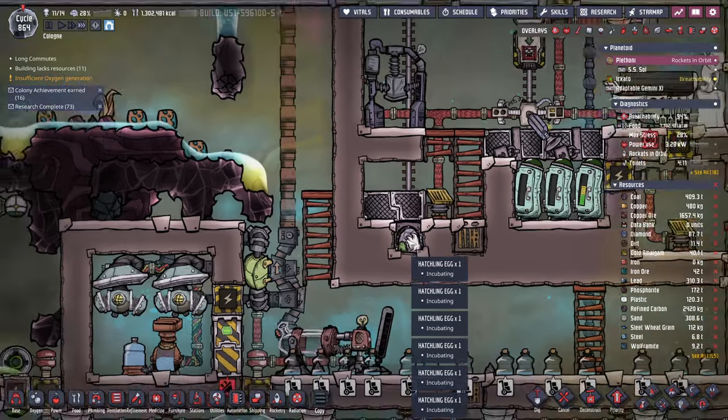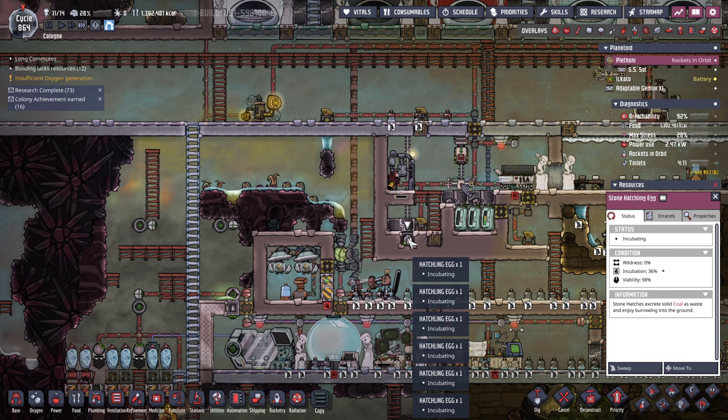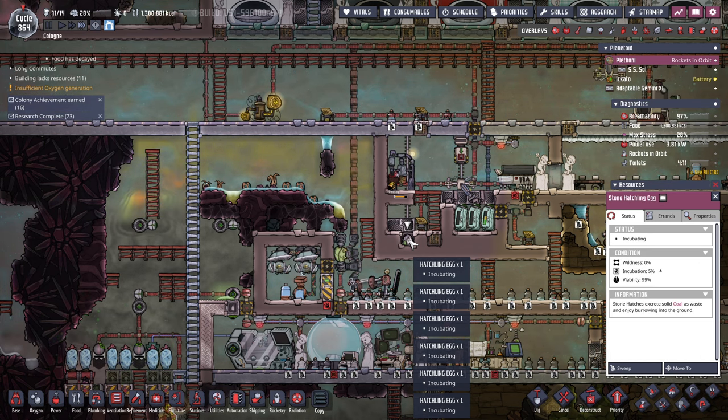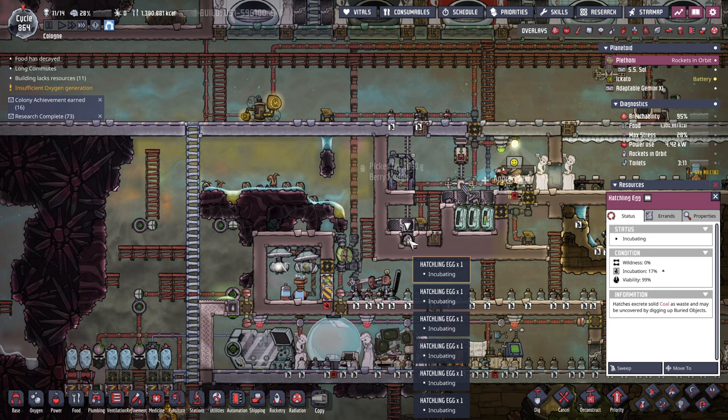Have you not emptied? I'm going to have to find this water. Please, this is such a pain. Reed fiber, stone hatchling, hatchling, stone hatchling, coal, conveyor chute? We just missed it I guess. Is there any way for me to see everything on a tile? I have no idea.